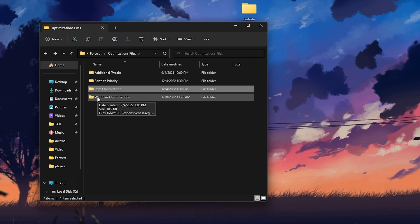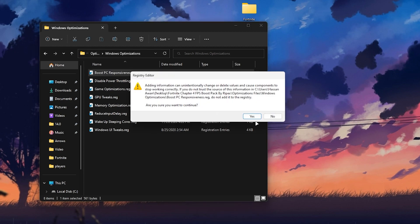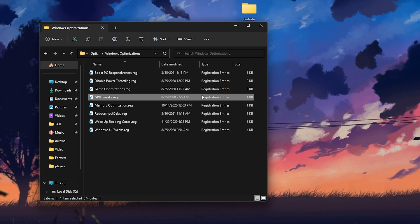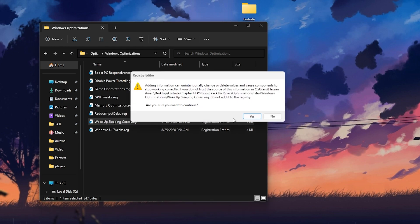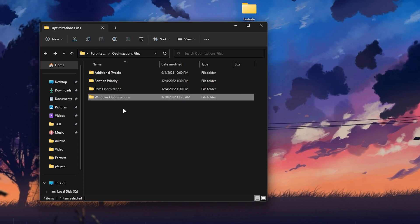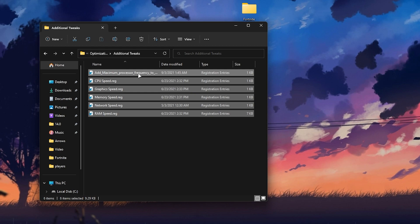Go back into the Windows Optimization folder. Here you'll find: Boost PC Responsiveness, Disable Power Throttling, Game Optimization, GPU Tweaks, Memory Optimization, Reduce Input Delay, Wake Up Sleeping Cores, and Windows UI Tweaks. Install all of these registry files one by one. If you want to revert, create a restore point on your PC first. Also install all files in the Additional Tweaks folder, as they will also help improve performance.